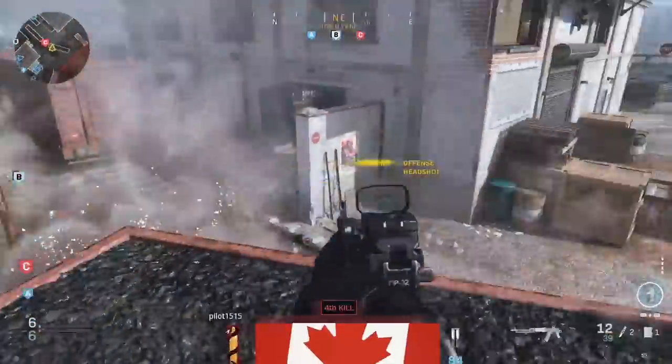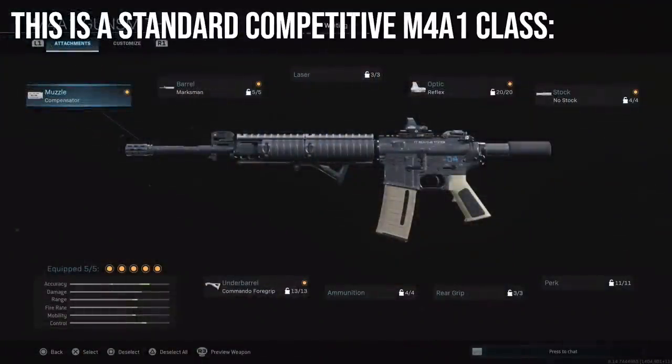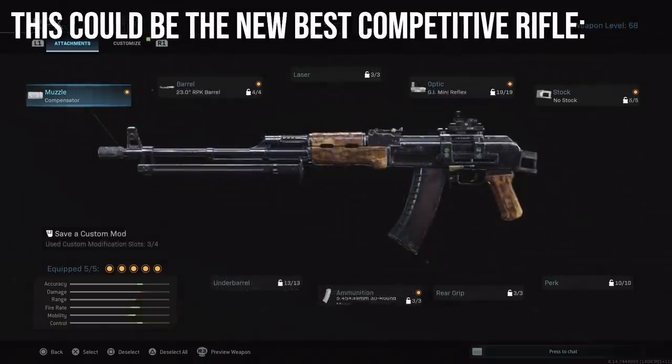We're going to focus on competitive first. This is the standard competitive M4A1 class — you're going to be running the Corvus barrel, you can also run Grenadier, they're pretty similar, and a compensator and a Commando foregrip to help your recoil, an optical attachment, and no stock so you can ADS faster and run a little faster, though it does hurt your recoil.